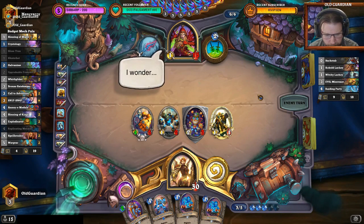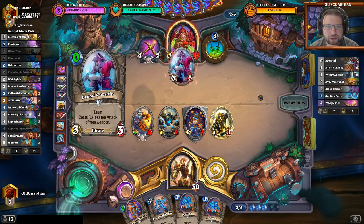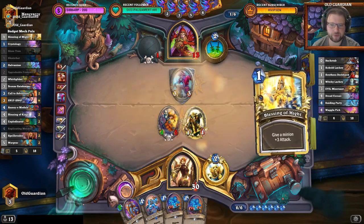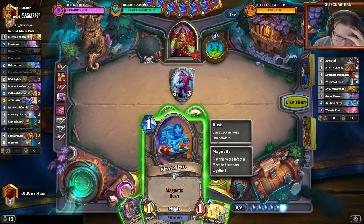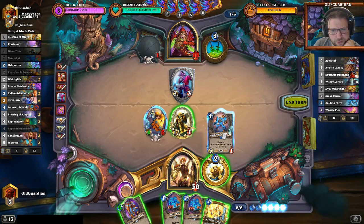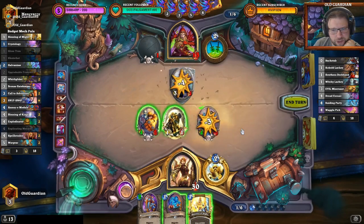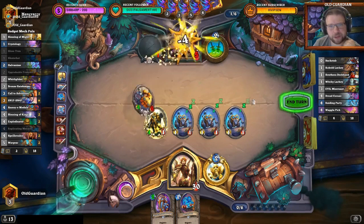And here comes the Waggle. Are there Dread Corsairs? There are. There's also a Deckhand. Does he have a Fan? Does he have a Zap? I'm scared about Replicating Menace. Then I could use Blessing of Might to push 8 to the face — Fan of Knives would be very powerful. I'm doing this, and I'm pushing that 8 damage to the face. Zap is scary still — at 7 mana.